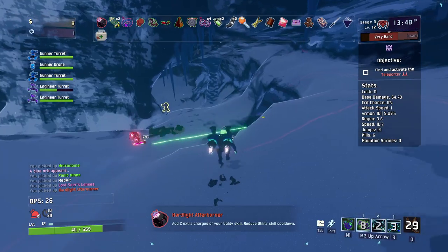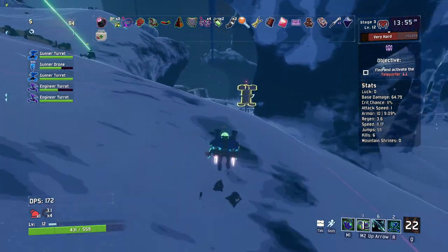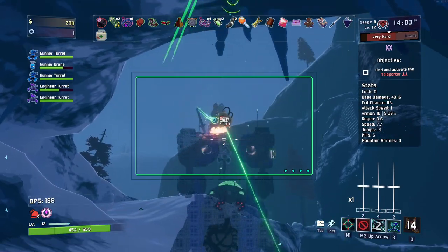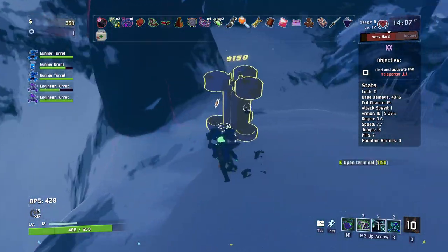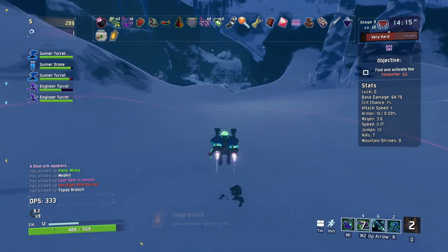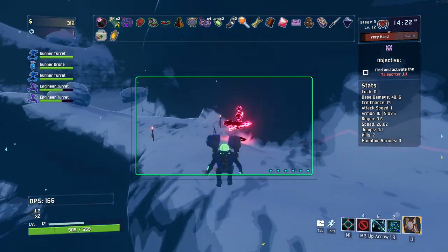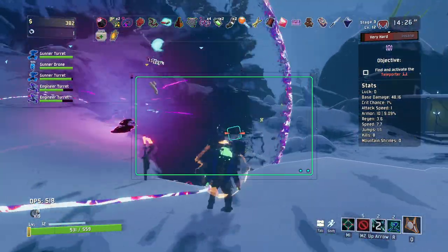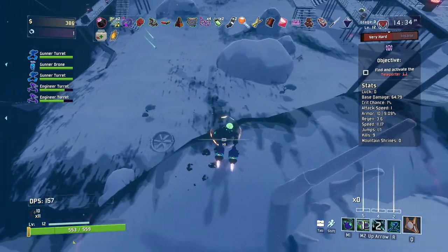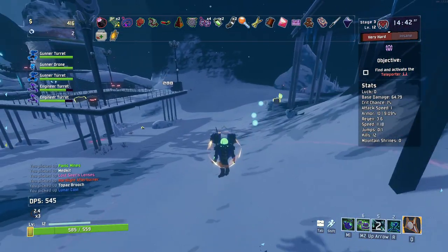Afterburner — what does that do on this character? I think it's just giving me extra rockets, right? Two extra rockets which isn't particularly good but it's nice. That's not really what we're looking for, but Afterburner's cool. I think it also speeds up the cooldown which is rather nice. I'll use all our rockets. I think it is the rockets it's affecting, or I might be completely delusional and it's affecting something unrelated — that is a strong possibility.